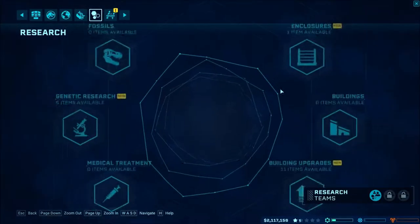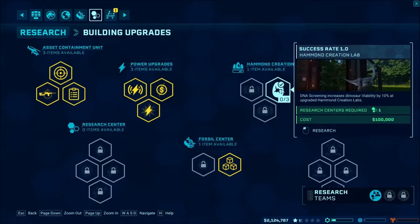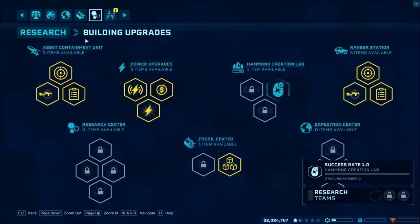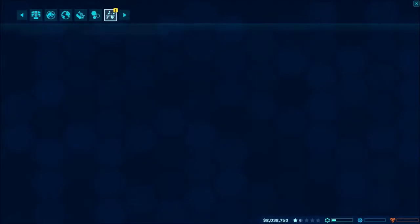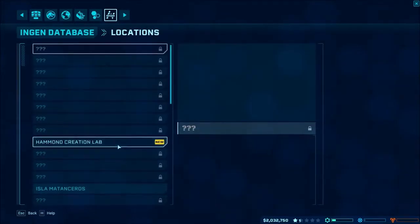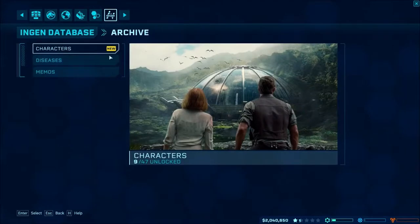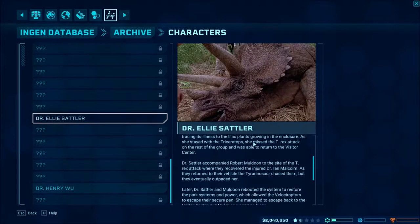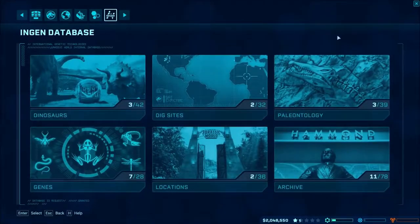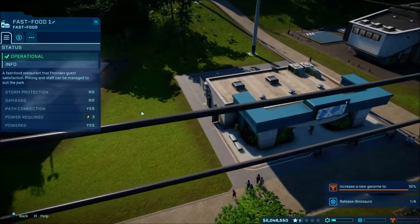Enclosures - we have electrified fence. Let's go through everything. We'll go ahead and do that and see what it does. We got the enclosures. Let's check our expedition - a new location, Hammond Creation Lab! That's cool. And then our new characters - oh, Ellie Sattler! I didn't know she had the thing. I don't know how we got that, probably the Triceratops or something.